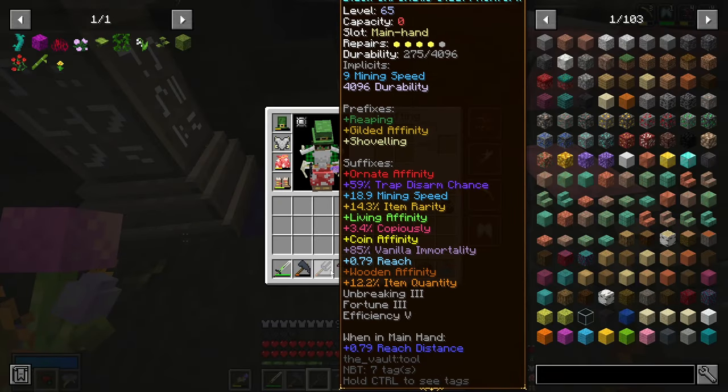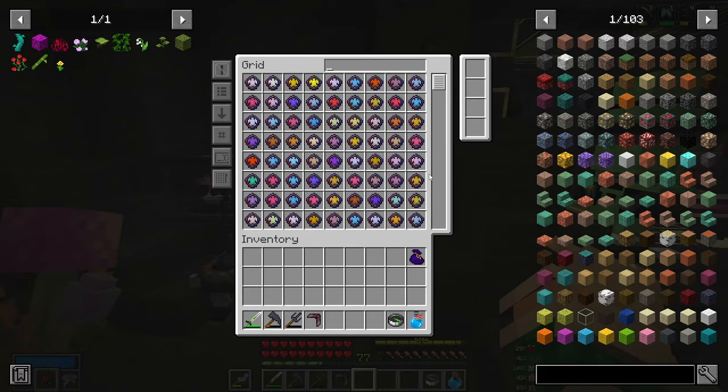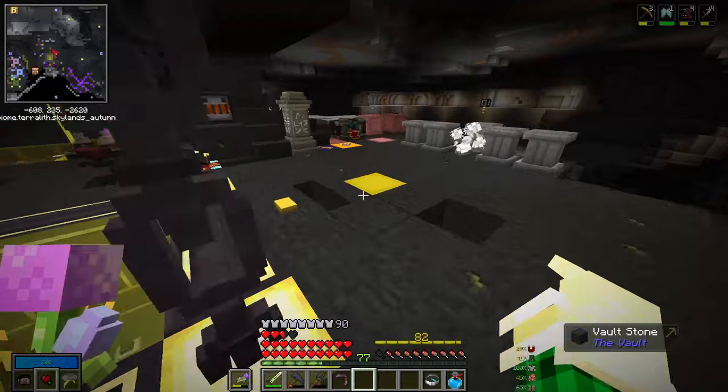We also got this Omega helmet, but I tried crafting it to be better and just couldn't get it. We lose the health, we lose the ability power to gain like 26% mana regen, which I don't think is really worth it. And I don't think the 2% trap disarm gain to reach 100% is worth it either. This pitchfork is basically on its last repair. I'm going to repair it before the next vault, then use it up, and actually craft a tool with 100% trap disarm using our jewels.